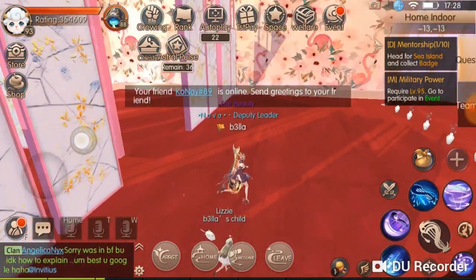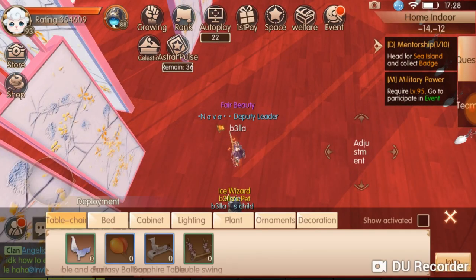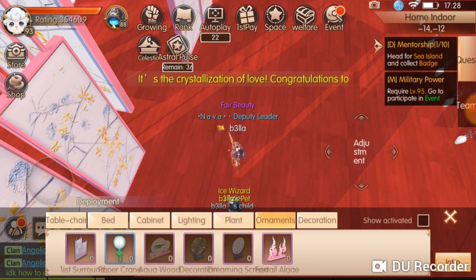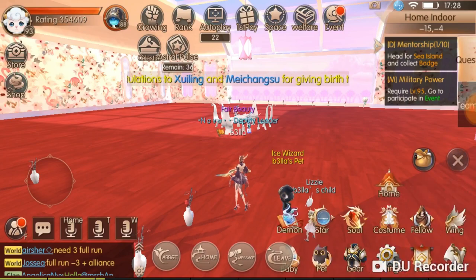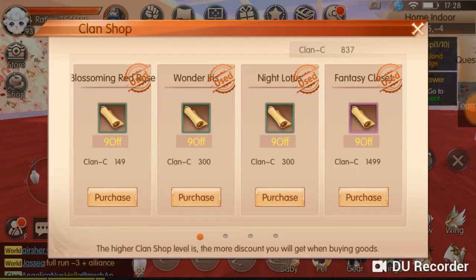I'm not really focused on my home — I'm focused on how to unlock things in it. I didn't unlock the fantasy balloon, superior table, number swing, or the bed yet. To unlock those, you go to your clan, then Construction, and get clan sales so you can see the things you can unlock for your home and purchase them.